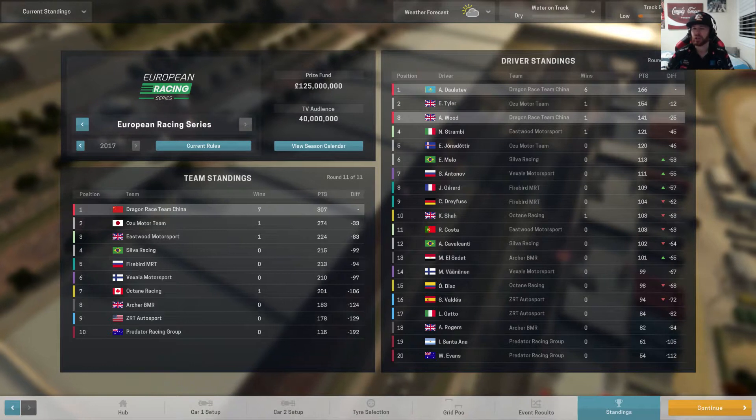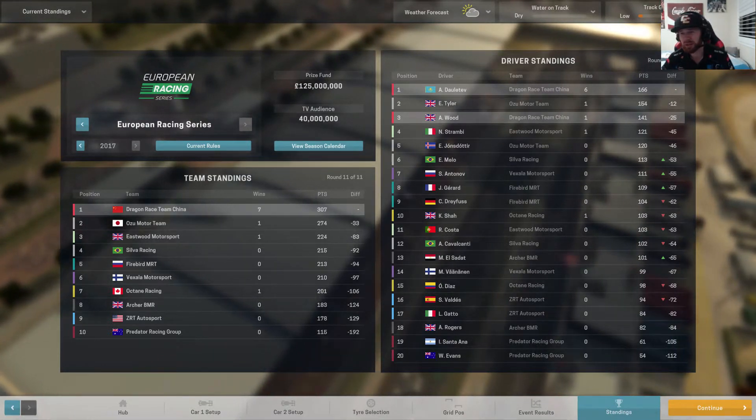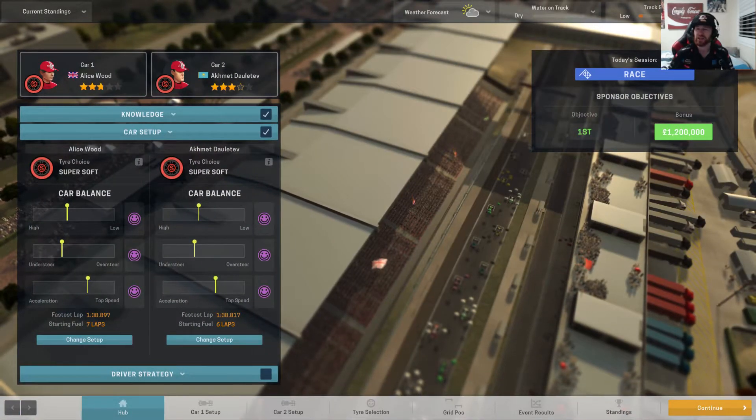Enough to beat Tyler. In order to beat Tyler, she will need to beat him by 13 positions - it is one point for each position. So 13 positions is what is required to do that in this race.